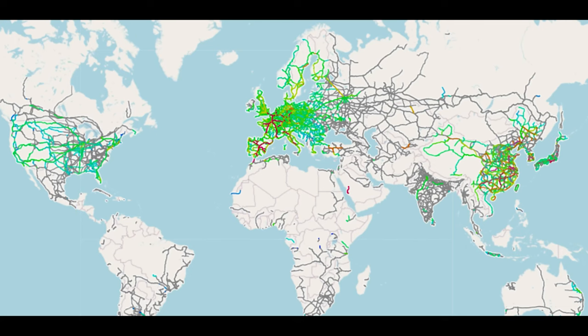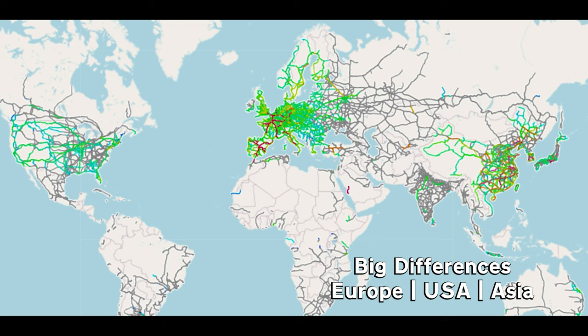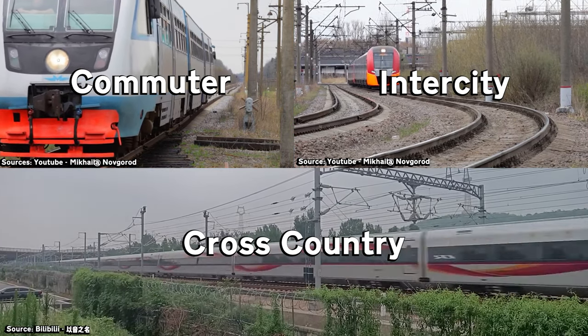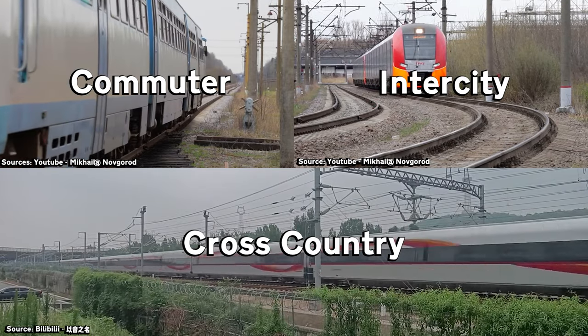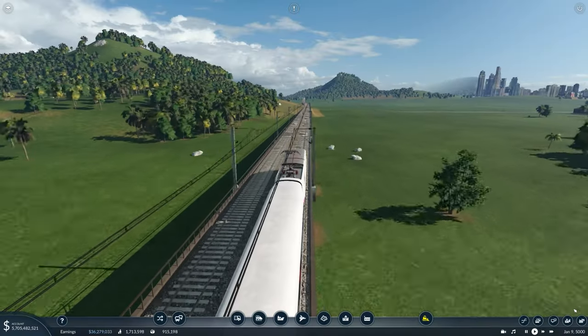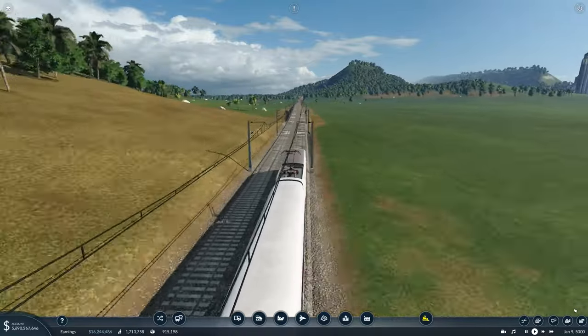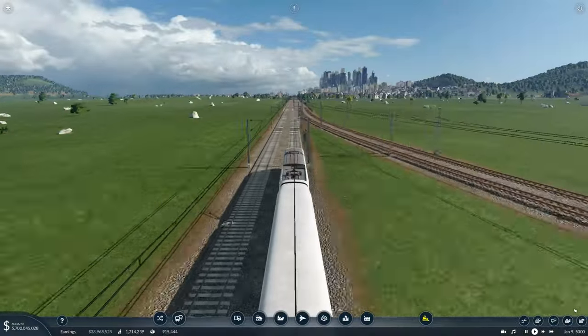Depending on where you are in the world, your country will use a different variation of this. What you need to do is establish commuter, intercity, and cross-country — otherwise known as rural, city link, and bullet, or similar names. You need to hook your biggest or capital cities directly together with a cross-country or bullet train, and then have tracks splitting off to join cities along the way.